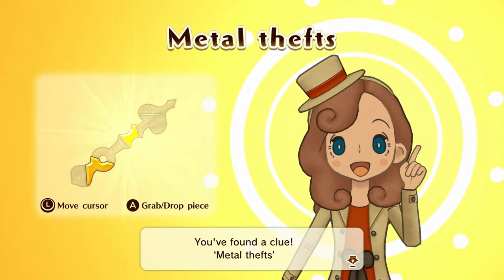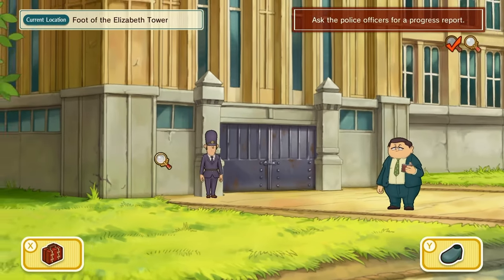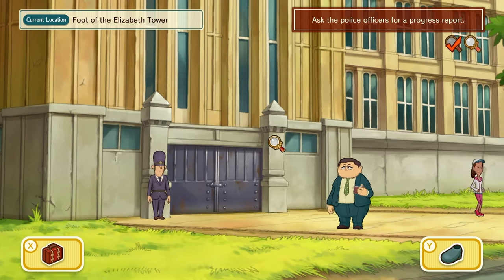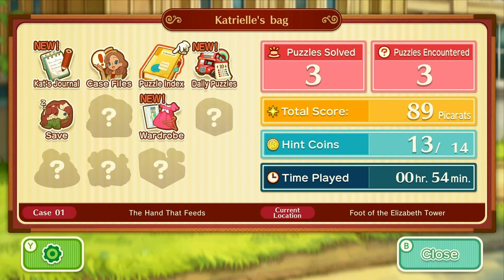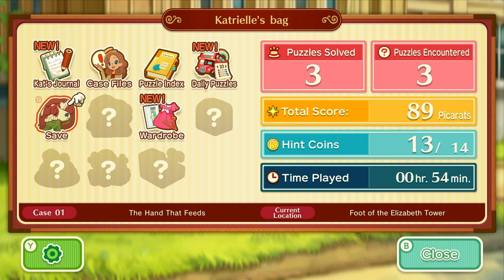So this enters the Elizabeth Tower. Gosh, a metal door. I wouldn't be surprised if that metal door was... I mean, I can just save it, also just save it. It's so annoying! I'm tempted to restart it again. I'll probably do that after I finish this chapter.